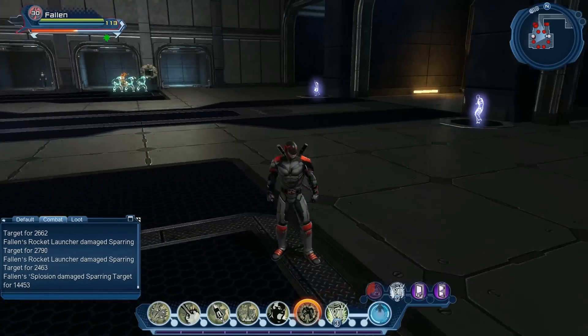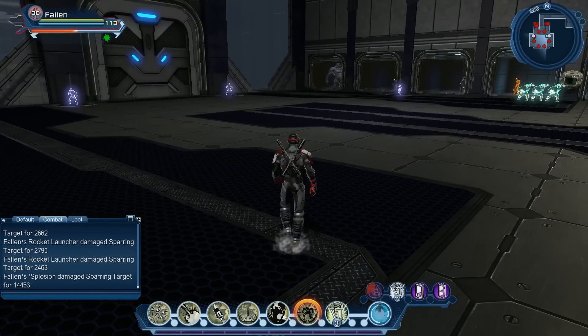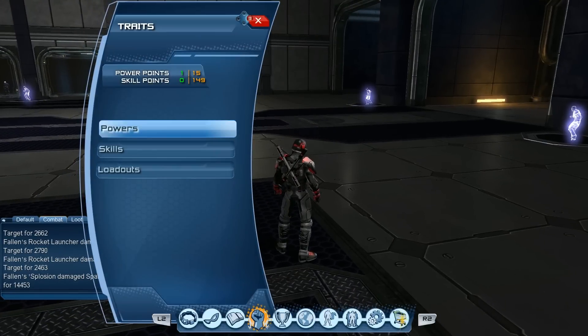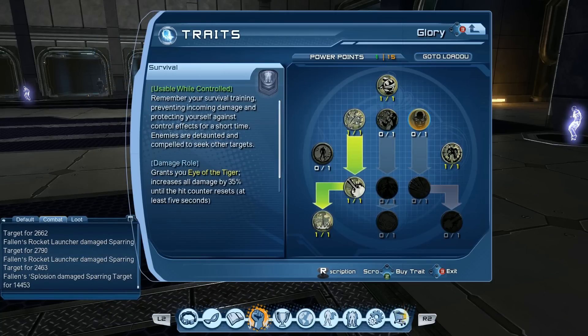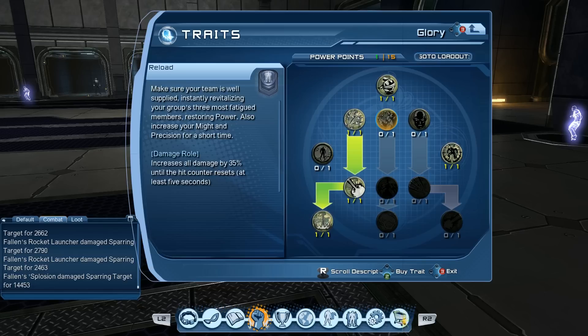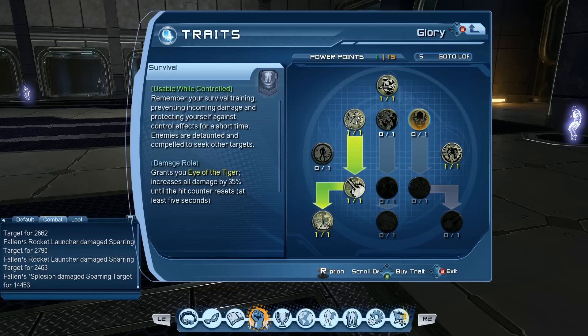So that's kind of how that loadout works out. As far as I can tell, it's not really as strong as you would probably hope. I'm not sure if putting on survival would give you better results. I feel like the 'enemies are compelled to seek other targets' power is more of a good one for a controller, or good to get enemies away from you — so that might be pretty nice if you are dealing damage and protecting yourself, or if you want to be in the fray close in the battle.